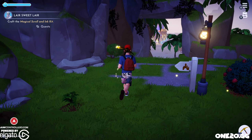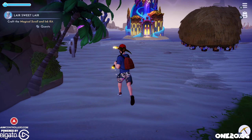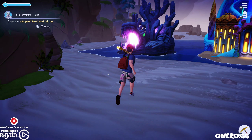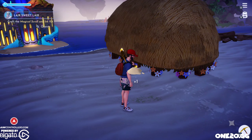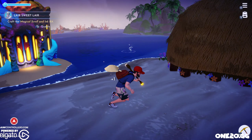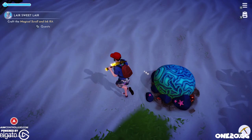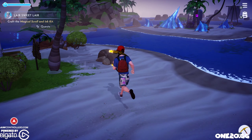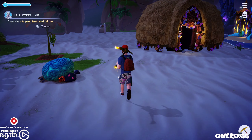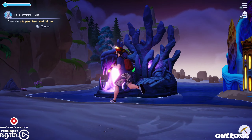We're going to give her all the ingredients so that she can make her magical scroll and ink kit. This quest took a long time because I was not saving these items — so if you have a way to do it, you really should. To get sand, you get it on the beach when you pluck things or break the rocks — there's a smaller version of it you can break and it creates sand. So we're going to go to Ursula's home and complete this quest.